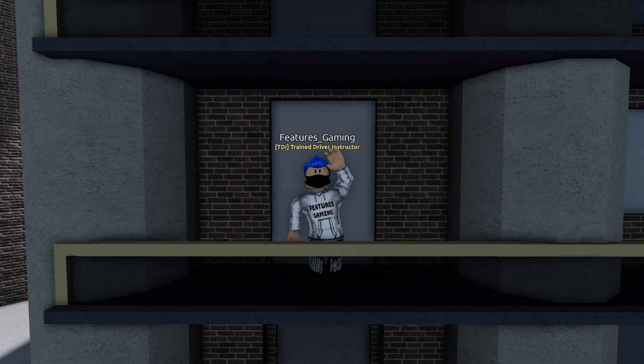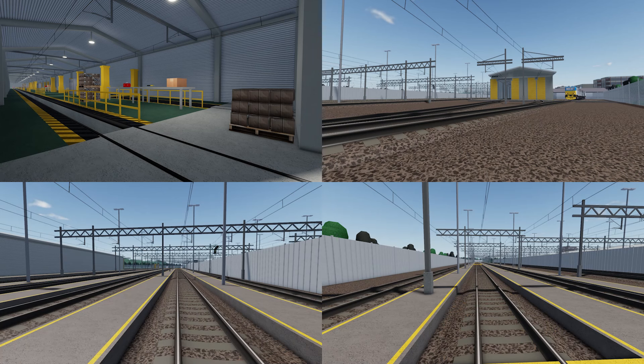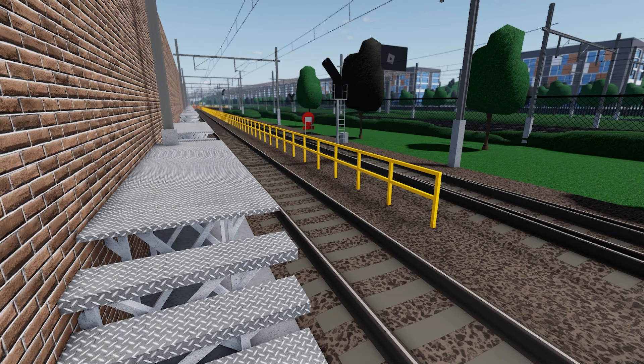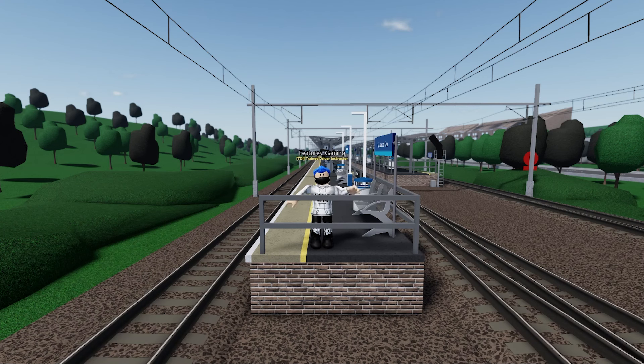A depot has been added at Myrna Harbour and Rosewell's depot has been updated too. There have also been a couple of sidings added — one at Norwich for services that pass through the tunnels only, and also one at Myrna Beach for those driving the shuttle route. However, unfortunately, Wyco Park sidings has been removed.